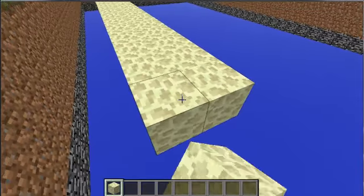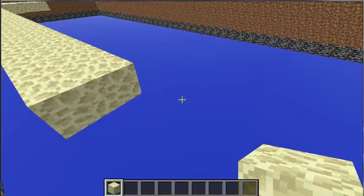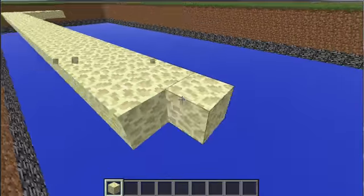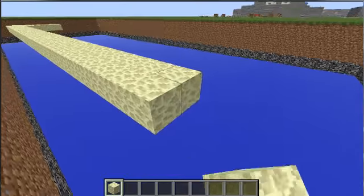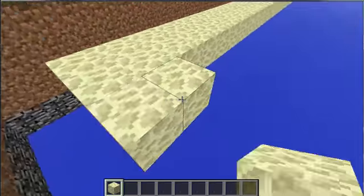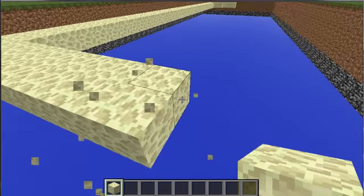You also have jump boost, so some of the pillars you can jump over and some you can't. The walls are going to be really high so you can't just go around. It's something like jump boost 4 or maybe 10 — I'm not sure exactly how the jump system works, but I know how the damage system works.